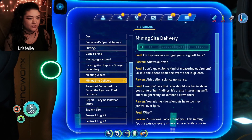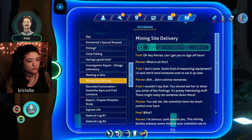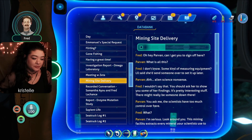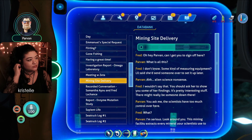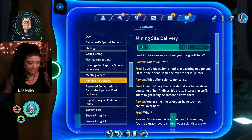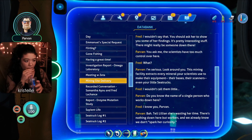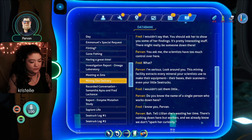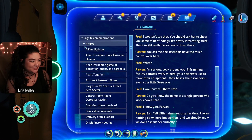Let's do the mining site delivery PDA. 'Hey Parvin, can I get you to sign off here?' 'Kind of measuring equipment — Lil said she'd send someone to set it up later.' 'Alien science nonsense.' 'I wouldn't say that — ask her to show you her findings, it's pretty interesting stuff. There might really be someone down there.' 'Scientists have too much control over here. This mining facility extracts every mineral your scientists use — bases, scanners, even your sea trucks.' 'Do you know the name of a single person who works down here?' 'Well, I know you, Parvin.' 'Tell Lillian she's wasting her time. There's nothing down here but workers, and we already know we don't spark her curiosity.' Weird vibes, but sure. I wonder how many workers were down there.